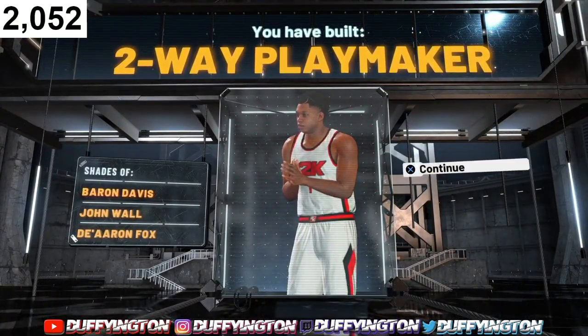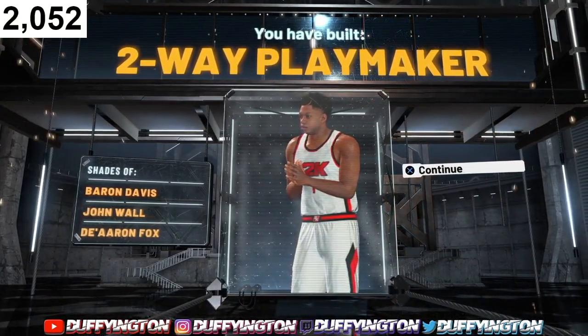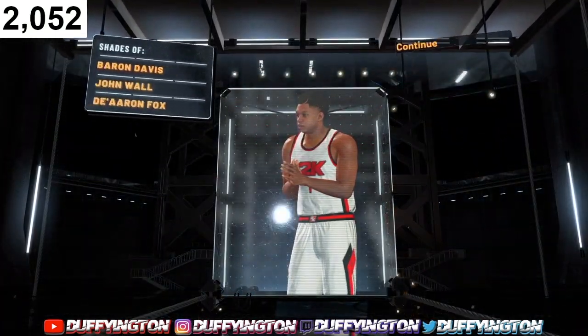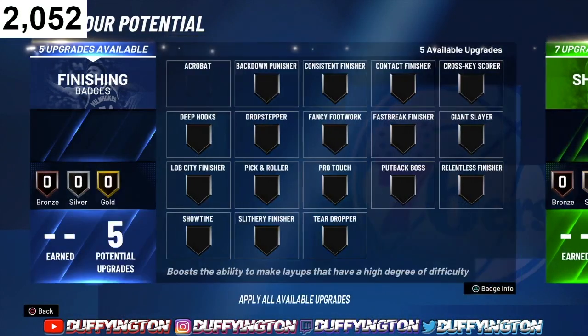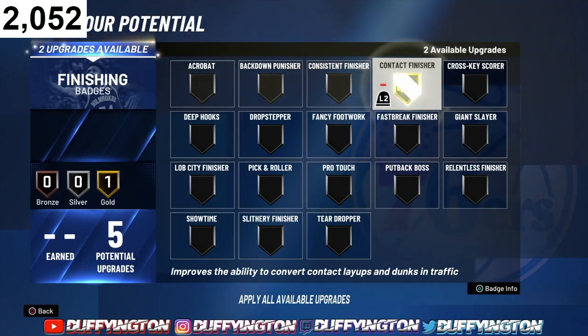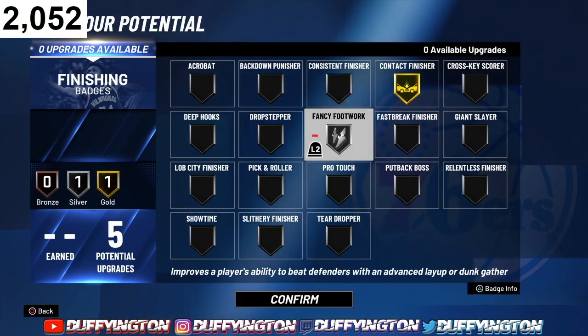And there y'all have it — a two-way playmaking demigod build. This build is crazy. For finishing, we got 5 badges, so we're riding with Contact Finishing and Fancy Footwork. Fancy Footwork, bro — Euro steps are OP with fancy footwork, definitely OP.